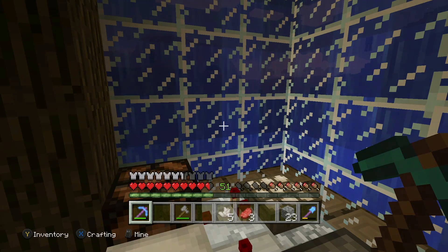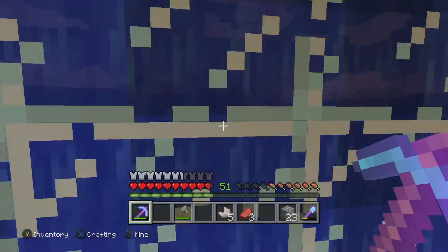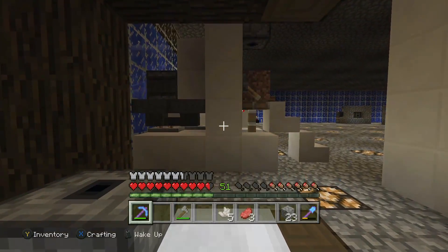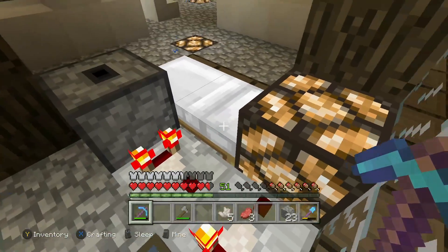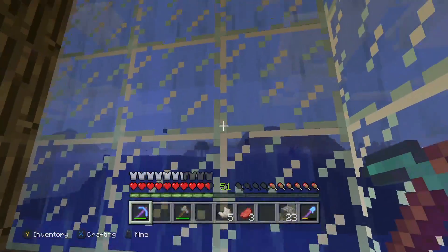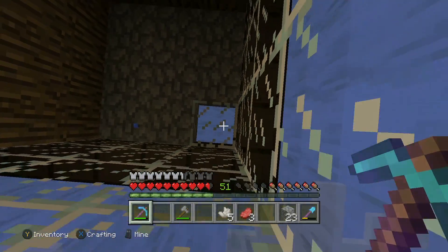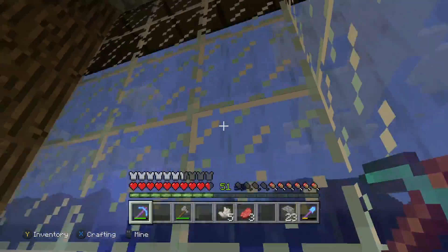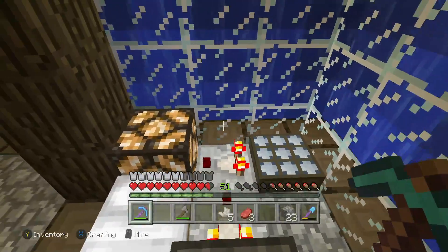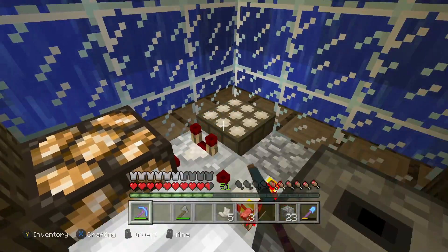I just realized I forgot to invert the light sensor, meaning the light should be on. The light is on right now and I can sleep, which is weird. Let's sleep the night and see if the light turns off — it did not. I think it's not able to detect the sunlight through the water, which I was kind of figuring. Luckily it didn't take me long to build, so unfortunately I am going to have to delete this. I will see you guys once I'm done.